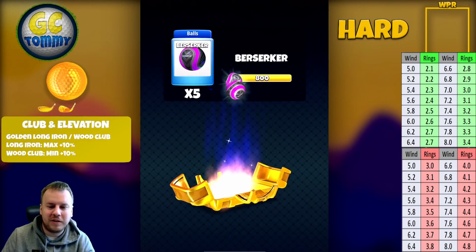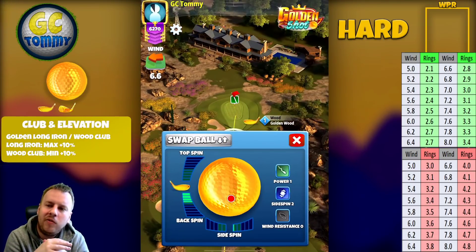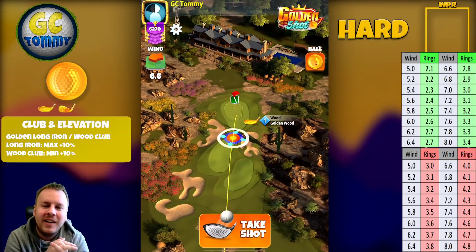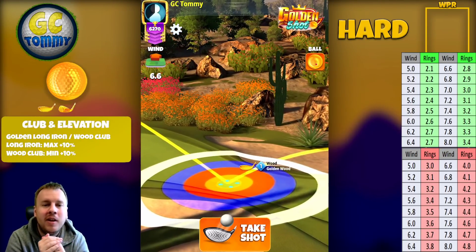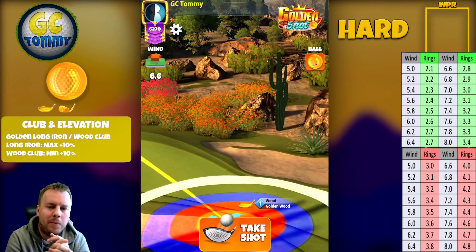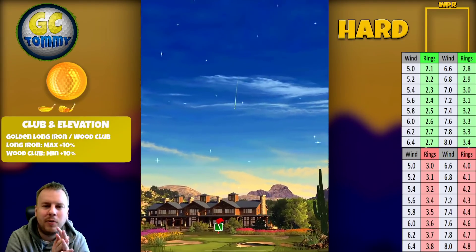We get some berserkers in the end. This is a good chance to stock up on berserkers. On a scale of one to ten for how easy or how money this hole is, I'd give it a solid seven — because I believe a perfect will give a good chance for a hole in one, and in the worst case scenario you'll land in one of the inner rings for a good chest.